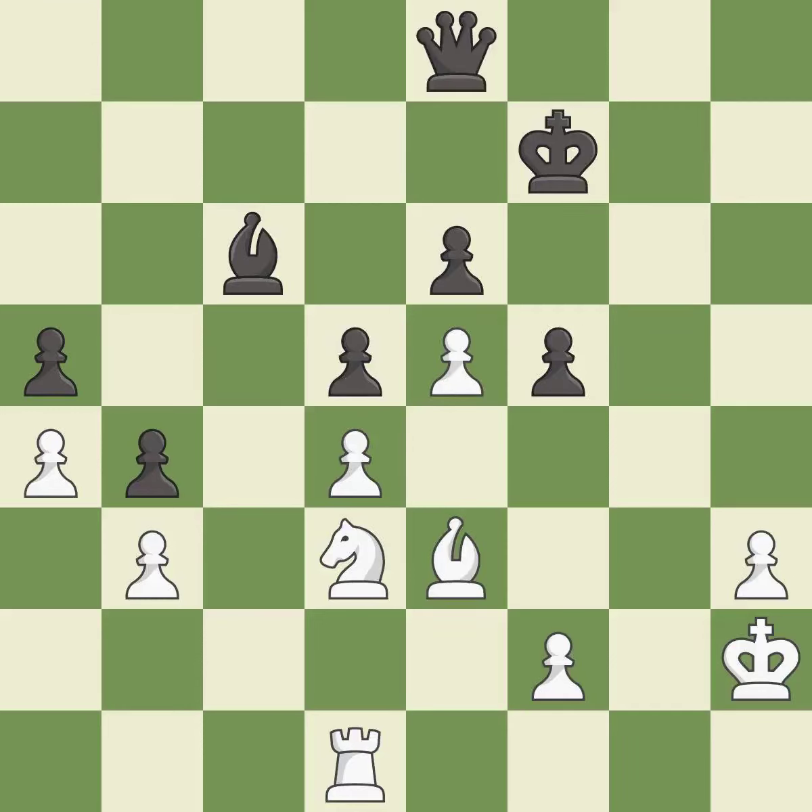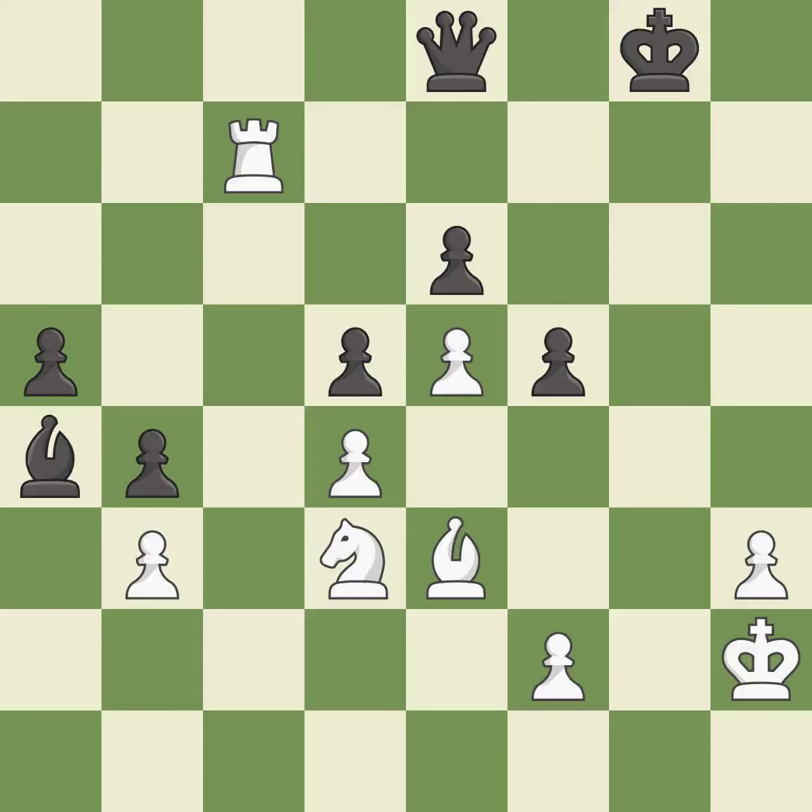This permits the opponent to take an outpost with a knight — it is a mistake. This takes an open file, a common method for activating a rook — it is excellent. This loses material — it is a mistake. This is a fair move — it is good. This steps away from the checking rook — it is best. Recaptures from a previous move. This threatens to take an outpost with a knight.